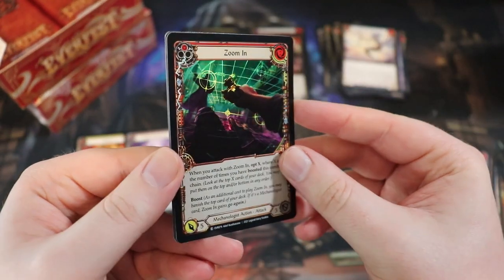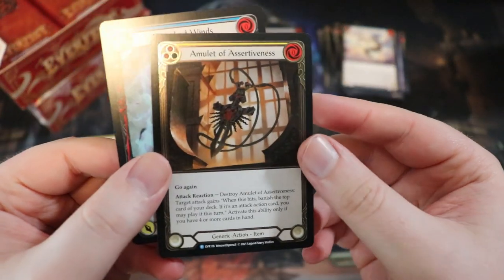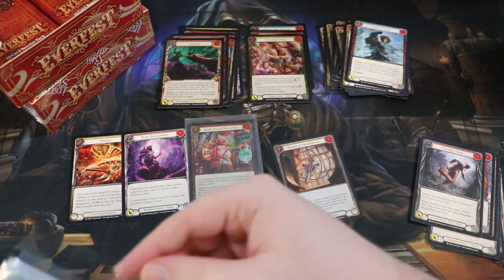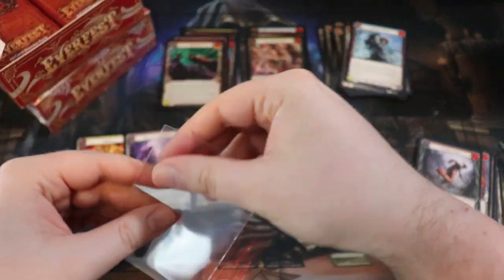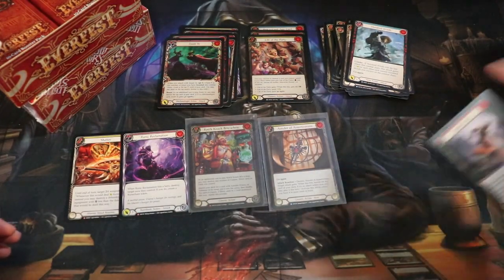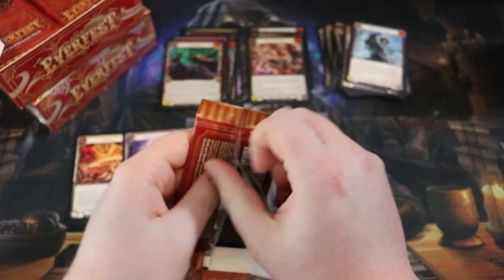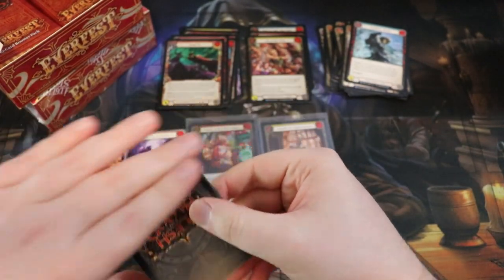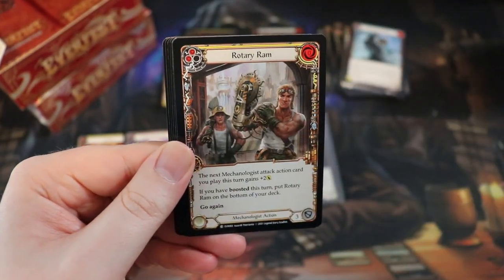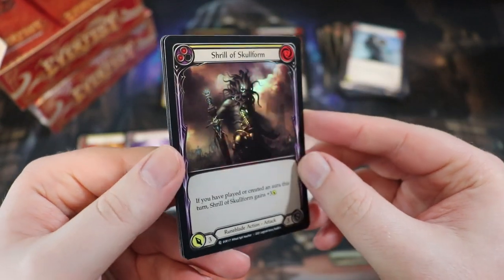Cold foil - but not the one we wanted. Amulet of Assertiveness. I'll put this in a sleeve. I kind of want to get at least one of all of the cold foils in the set - that'd be sweet. I normally just go for cold foil legendaries. My goal is to get a full set of every card in every single set so I can build decks and do whatever videos I want.